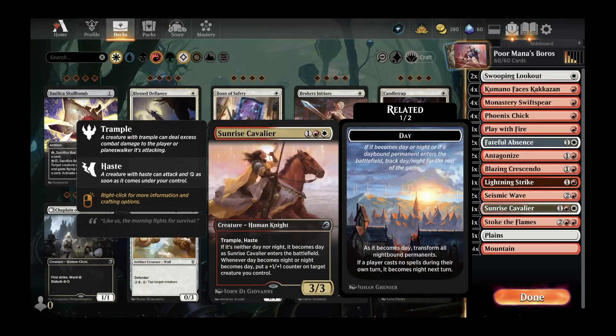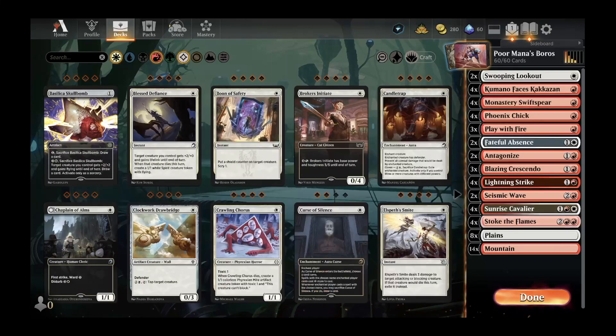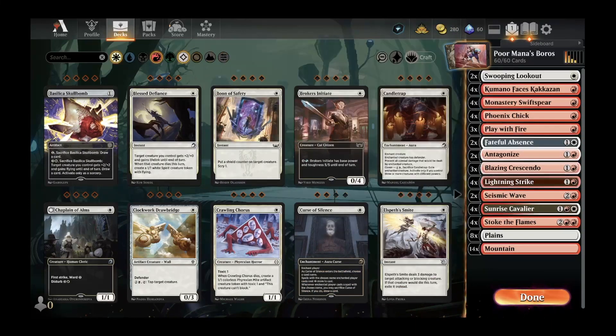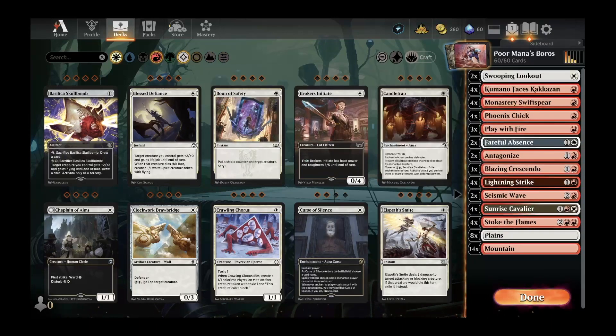Then we continue the assault with Sunrise Cavalier, a 3/3 trample haste creature that gives a +1/+1 counter to a target creature whenever it becomes day or night. On the top end we have Stoke the Flames, a four-mana convoke spell dealing four damage to any target. We really hope to establish a quick board presence, get our opponent down to maybe two to five health, and find a way to finish before they can stabilize. Let's jump into the gameplay.